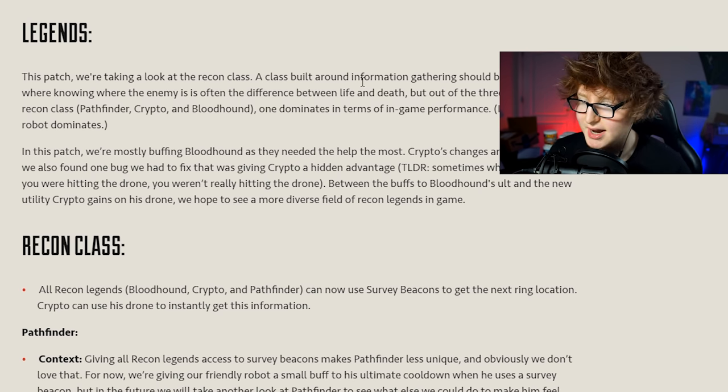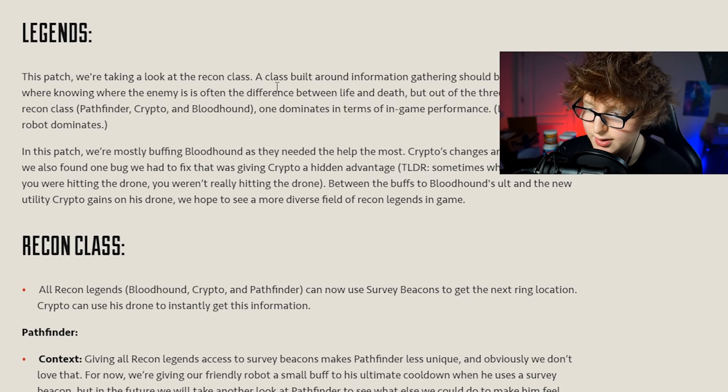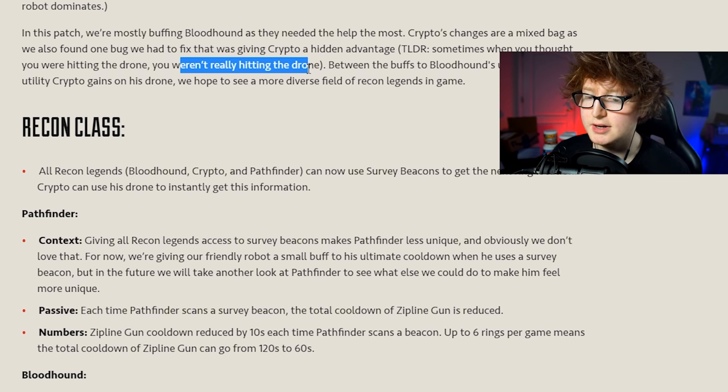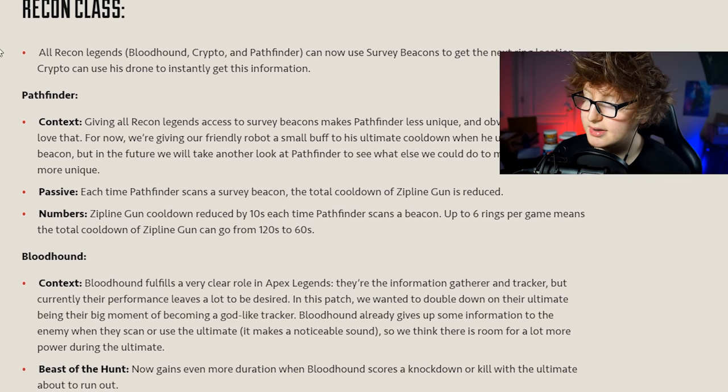Now the legend changes. They're really going to focus on recon characters - Pathfinder, Crypto, and Bloodhound. They also fixed a bug with Crypto where you thought you were hitting his drone but you really weren't - it had an inhibited hit detection issue. So a lot of times you'd shoot the drone and it looked like you were hitting it but it wasn't dying. That's fixed now. All recon legends can now use survey beacons.